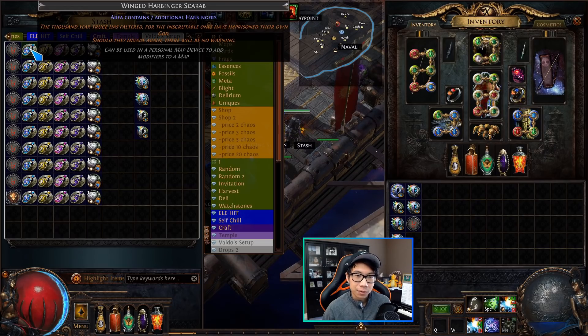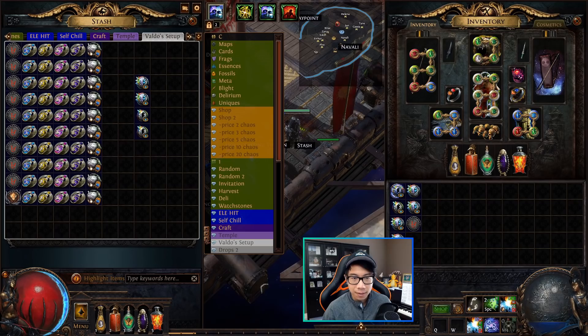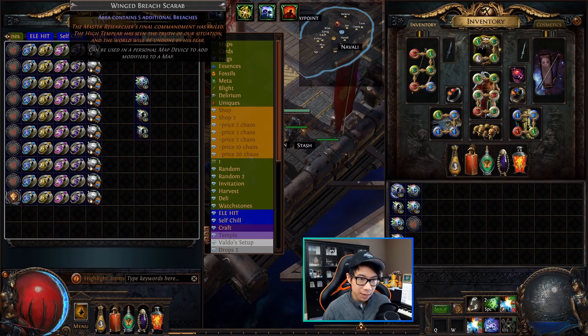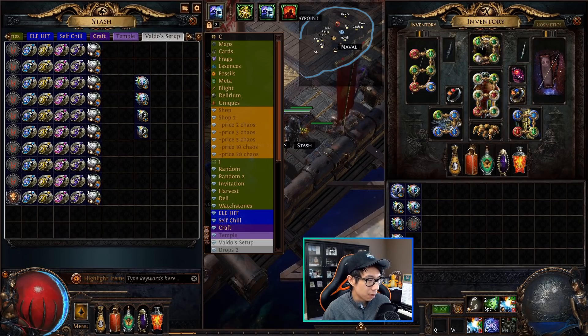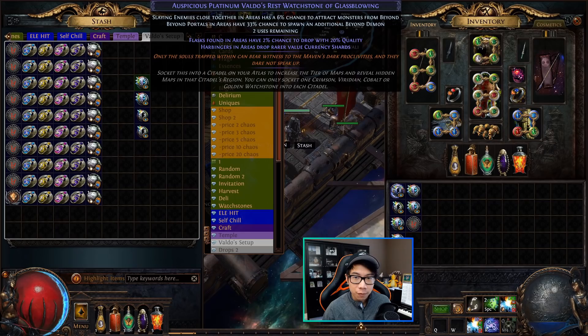From there we are running all winged scarabs this time around, whereas last time we only ran the winged harbinger. To go over those: I'm running the winged harbinger at about an exalt, the winged blight scarab because I am running a blight encounter in these maps — winged blight scarabs were about 40 chaos each — then winged breach scarabs which are 40 chaos each, and winged legion scarabs which are 50 chaos each. From there we are going to run delirium orbs instead of rolling the mirror of delirium on the watchstones.